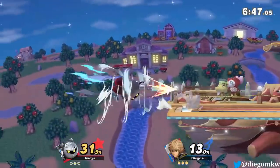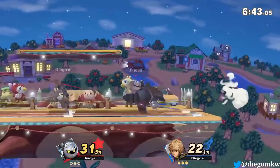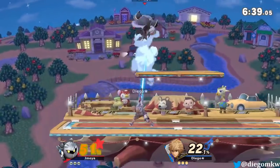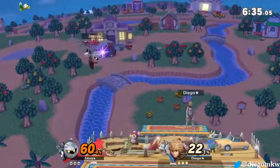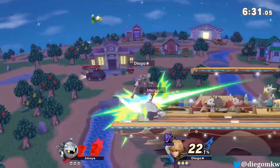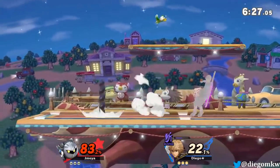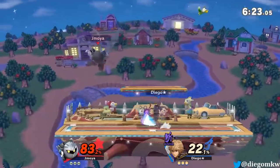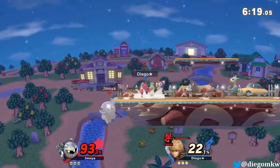That was really good right there. The new air dodge feature is kind of bad for Shulk — I've played against some Corrins and oh boy, Shulk has a really bad time against Corrin. They can just combo you in the air and Shulk can't do anything. If he air dodges, he gets punished even more.